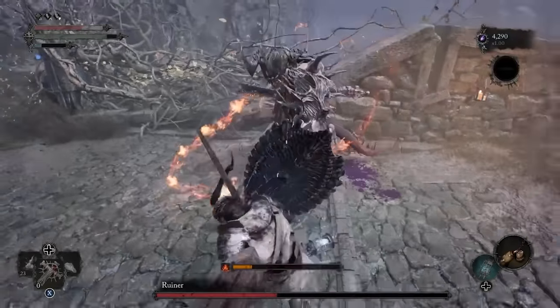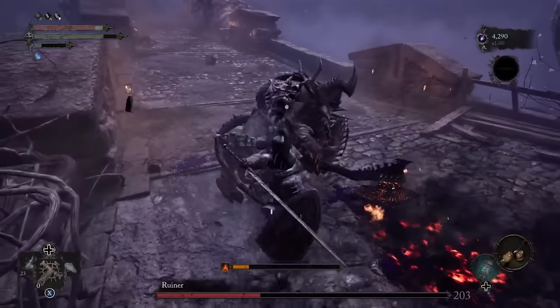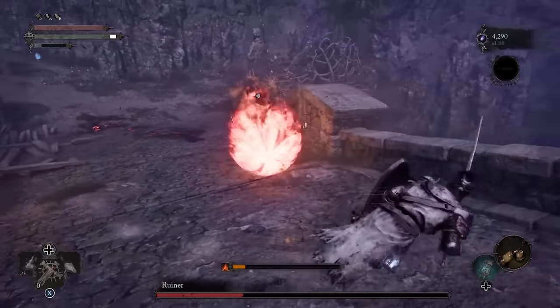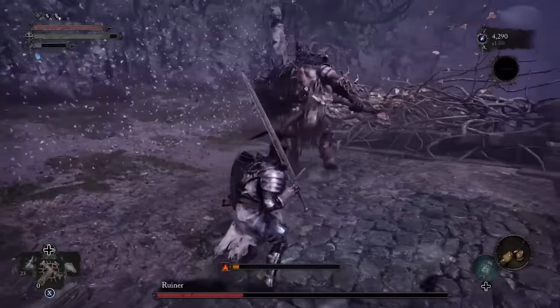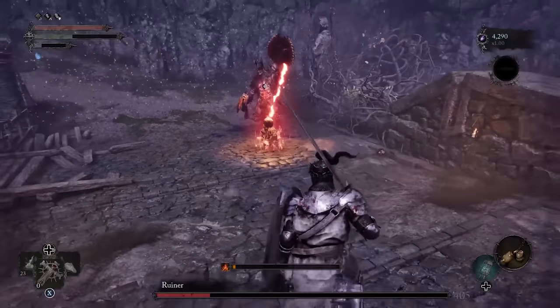One caveat to using soulflay is that the ability won't work on Umbral creatures, meaning any enemy that only exists in that plane will be immune. Also, some enemies can block it with their shield, or if they're a boss, be immune to it altogether. These edge cases aren't too common though, so feel free to experiment and remember to deal as much damage as possible while they're vulnerable.